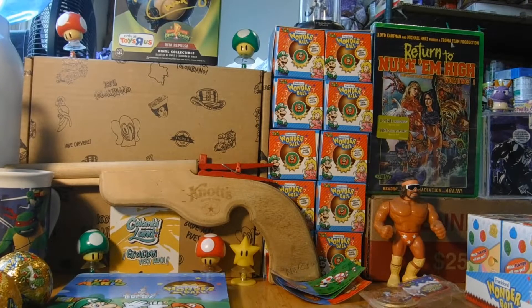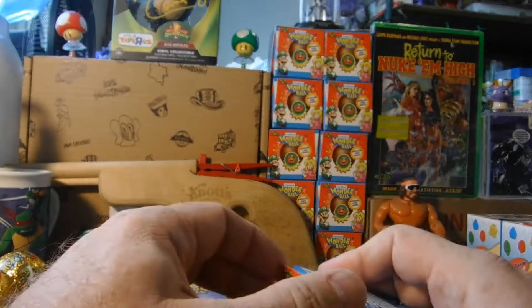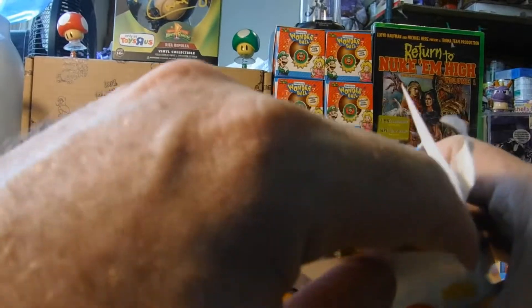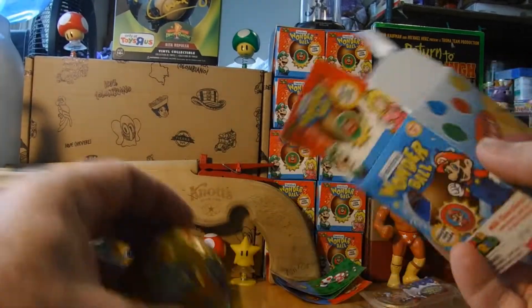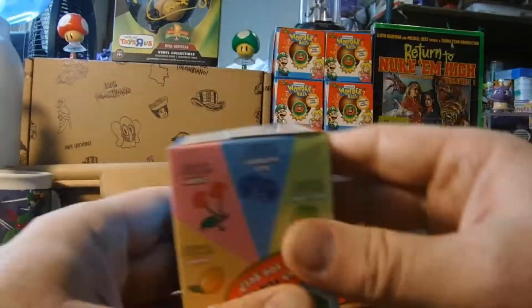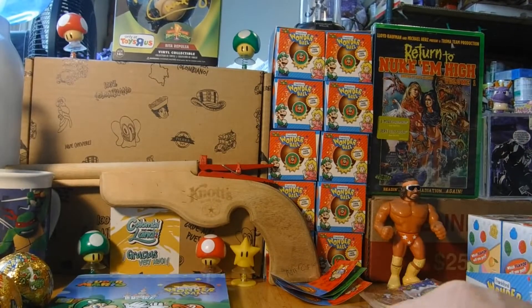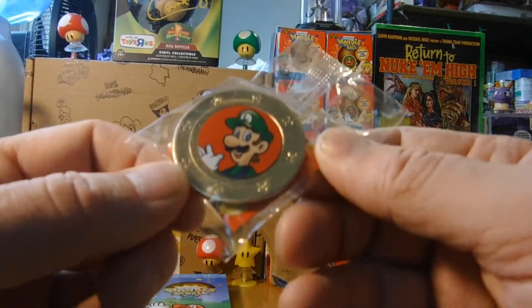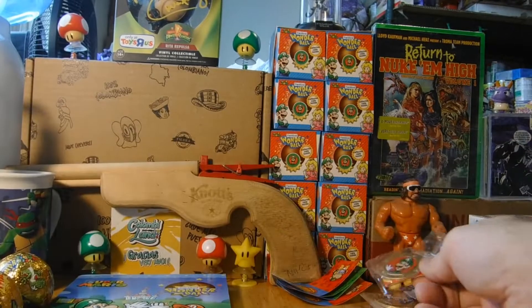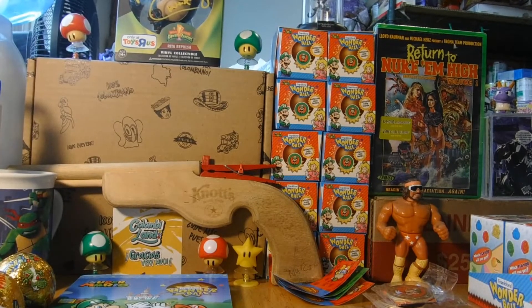Alright, we're at the halfway mark right now. Got five more to go. Is one of these going to be a hit? Fingers crossed - questing for this collection. Got my candy, got my stickers, and I don't see any color again. Got a Luigi - not the green one. It's all right, it's all right, I still like having all these.